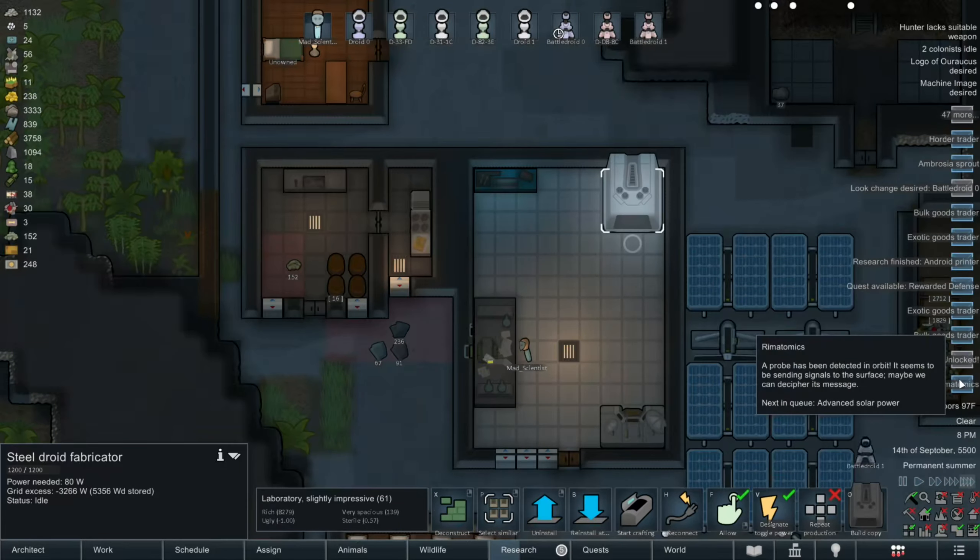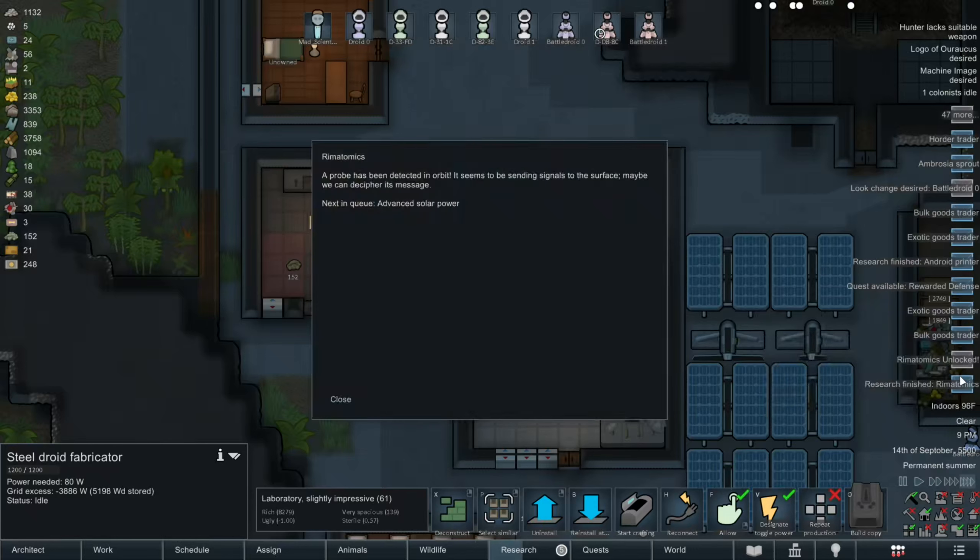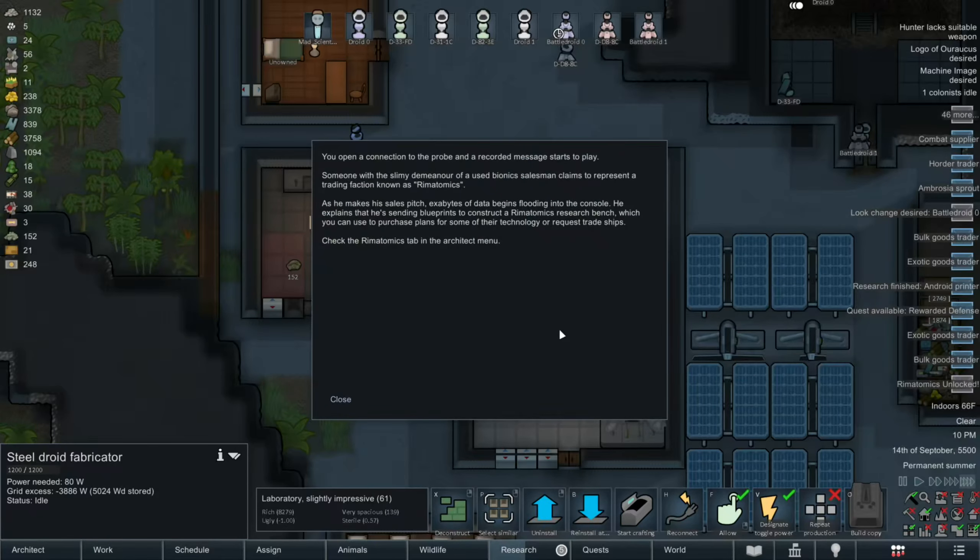But hey, there's remitomins research. Okay, a probe has been detected in orbit; it seems to be sending signals to the surface. Maybe we can decipher its message. You open an edge into the probe, and a recorded message starts to play. Someone with the slimming demeanor of a used car salesman claims to represent a trading faction known as remitomins.